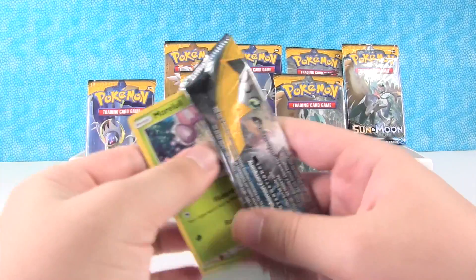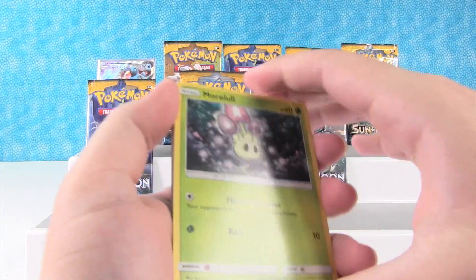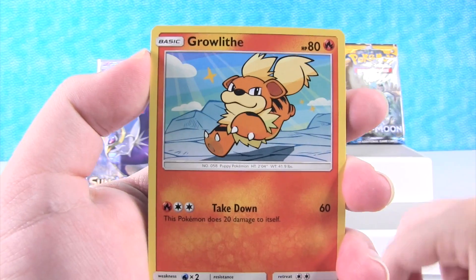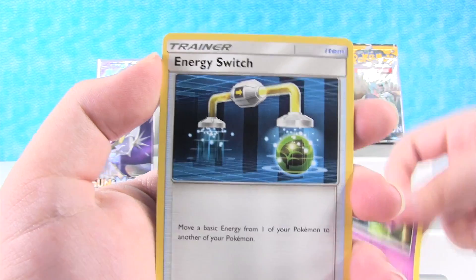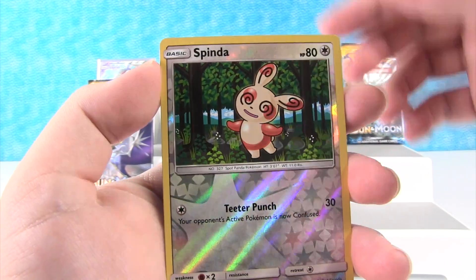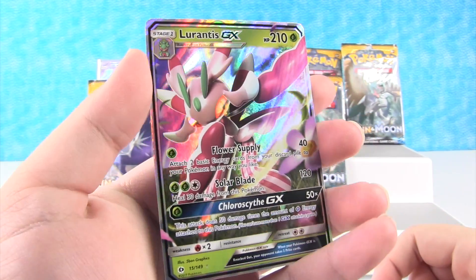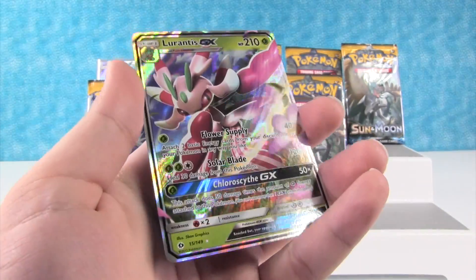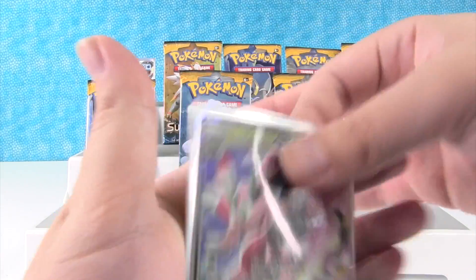Let's open this Incineroar pack up, see if we can keep it going. We have Morlull, Fomantis, Surskit, Growlithe, Crabrawler, Energy, Golbat, Energy Switch, Professor Kukui. Reverse Holo Spinda — that's cool, that's an uncommon. Lurantis GX! Nice, we've never gotten one of those either. That's awesome, the finish is awesome. I like Flower Supply. This box has been a great box so far.